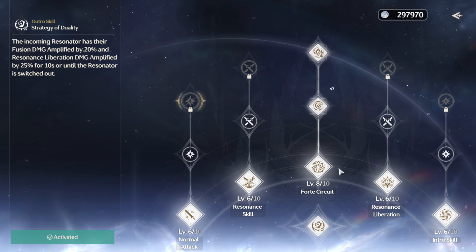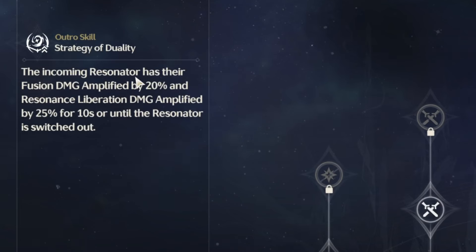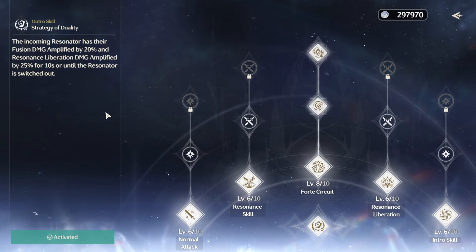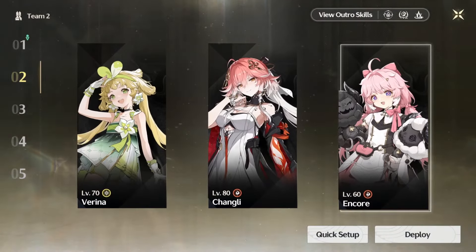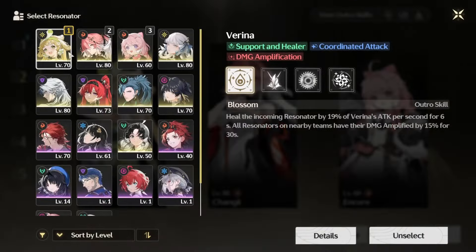Now let's look at team synergies for Changli. Her outro skill amplifies the incoming resonator's fusion damage by 20% and resonance liberation damage by 25% for 10 seconds or until switched out. This is the main reason she's considered a sub-DPS — she dishes out good damage but also buffs the next unit. Since half the bonus targets fusion damage, pairing her with Encore, a main DPS fusion character, is very strong. A solid team would be Verina or Baizhi as healer, then Changli, then Encore.